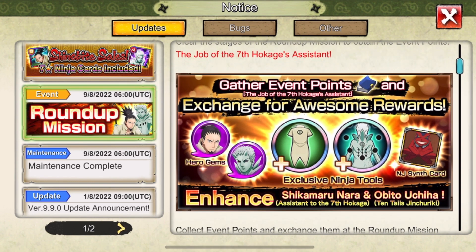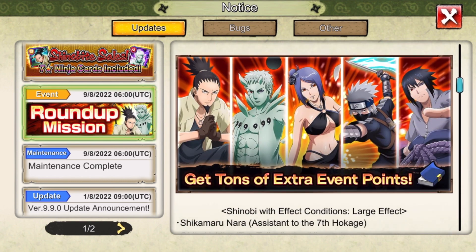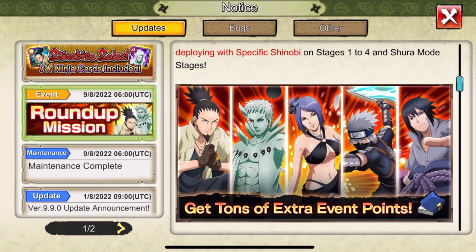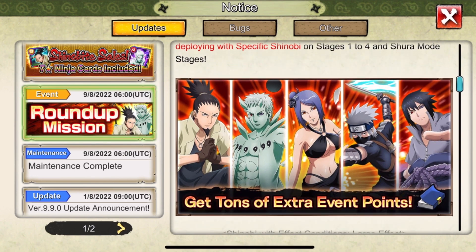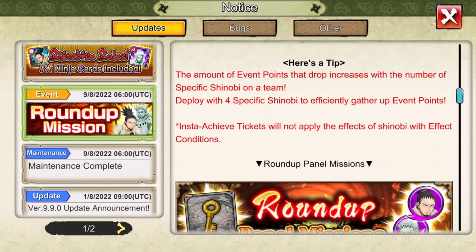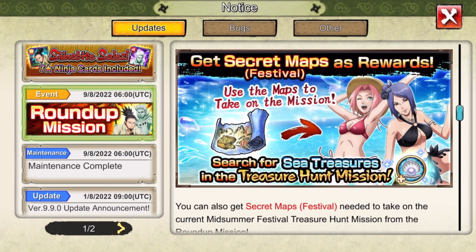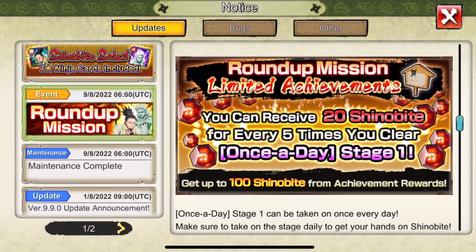Next we got the roundup mission. You can get their brand new tools, ninja synthesis cards, and hero gems. The shinobi you're going to use to get the most points in roundup are Shikamaru, Ten Tails Obito, and Konan. Kakashi and Sasuke will get you a medium amount of points. Make sure you grind this and get all the tools - you can also get more secret maps to do those missions.